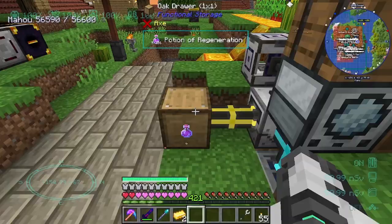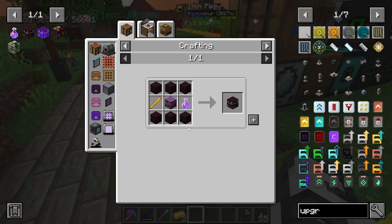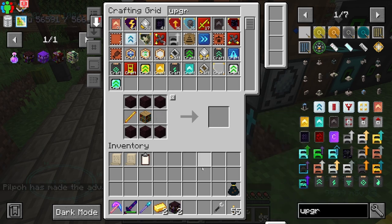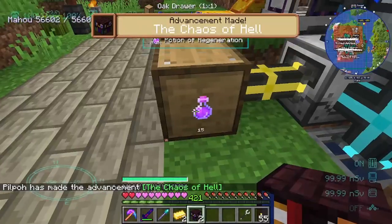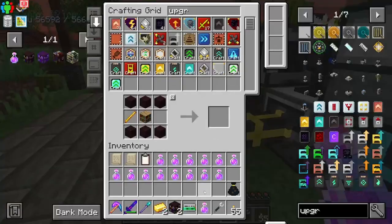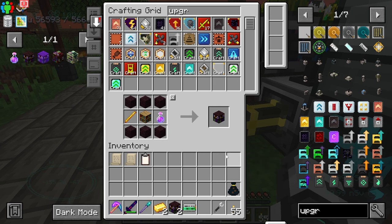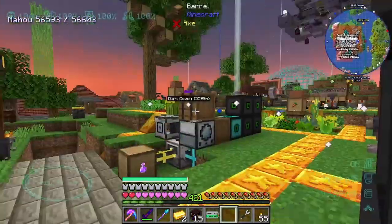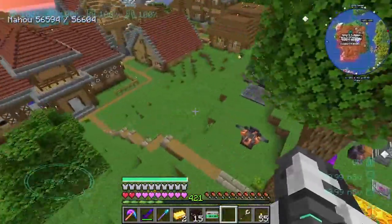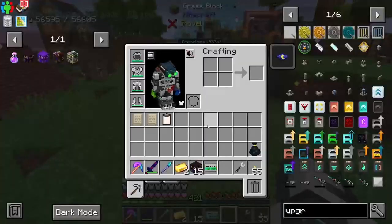That can only take 32, so let's stick a single upgrade in there and now it can do 256. What else do we need? We need blaze rods, another brick, and yeah all of those. We had some potions of regen already - only made two, which is fine. I'm going to lock this, grab a bunch - let's make 15, I think 15 is a good number. I'll do this quick and dirty - maybe we just do it right here. Move that up there and we can just do the enchanting stuff right here.